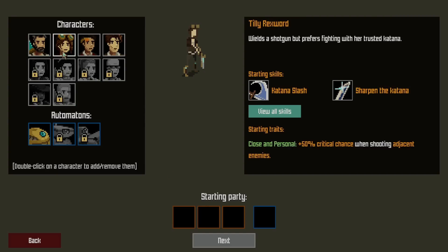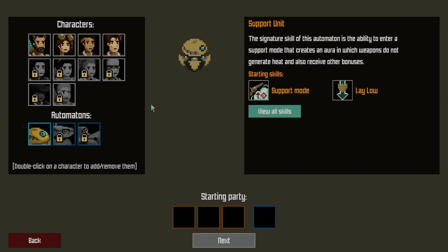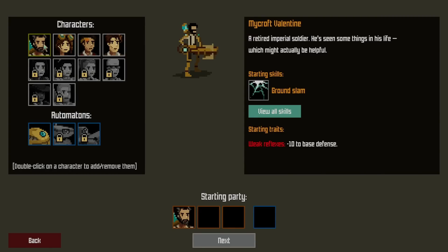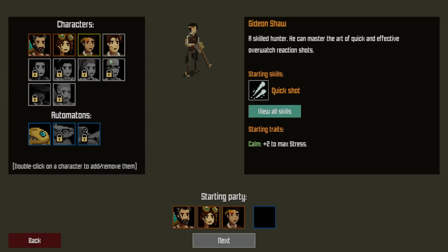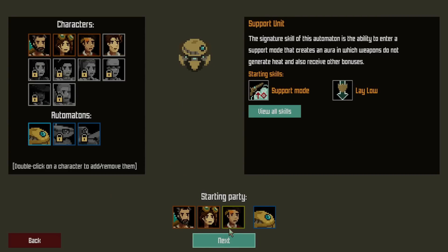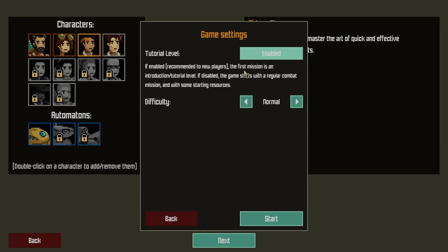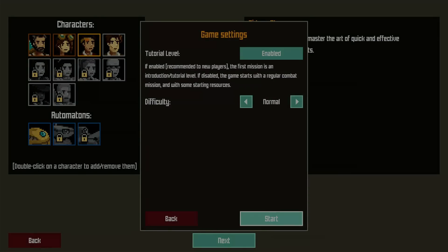I don't exactly have a huge choice here of who to bring. Automatons — can I check these skills? We'll just take whoever for now, right? We can always adjust things later. Not like there are a lot of options right now. The tutorial level, if enabled, means the first mission is an introduction; if disabled, the game starts with a regular combat mission. Okay, let's do the tutorial. That is what every roguelike game says.